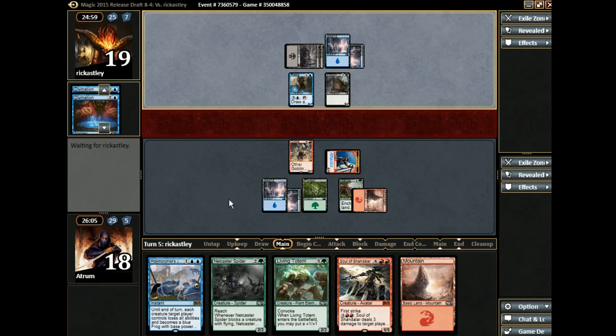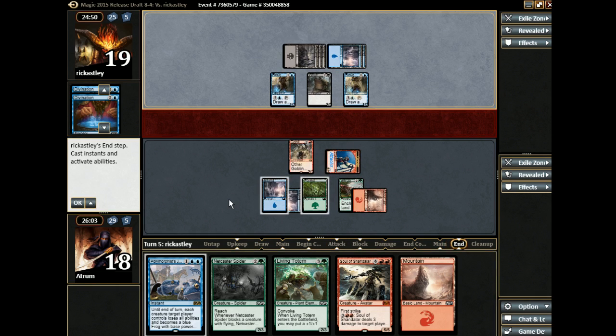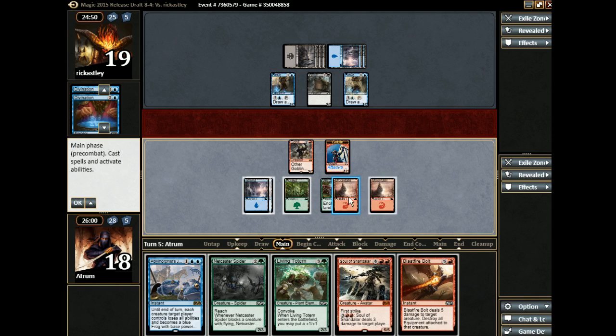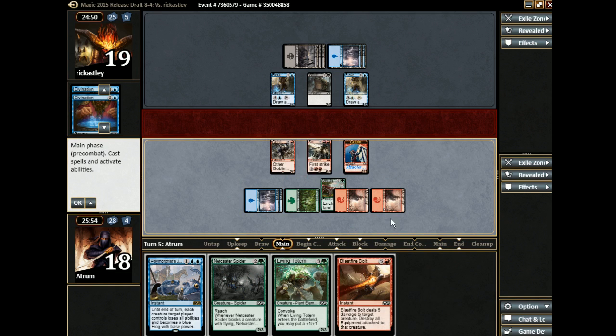My opponent uses another Divination — he's trying to play a controlling game, but he's not going to get super far, I don't think. He can attack with his toad this turn if he wants. Well, while you're tapped out here — thank you for doing that, by the way. For my next trick, I have a Soul of Chandalar!